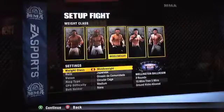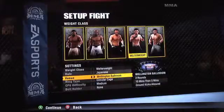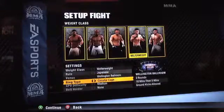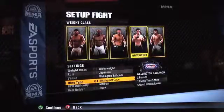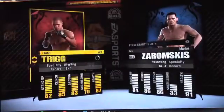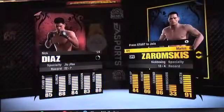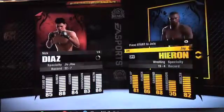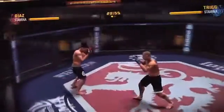Let's pick a welterweight and go with the Wellington. You've also got the boxing ring, circular cage, and the hexagonal. Let's go with the welterweight — we've got Nick Diaz and Frank Trigg here. Let's go with Diaz versus Trigg. Okay, I'm going to get right here into the fight.